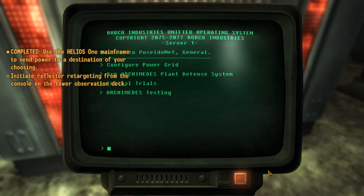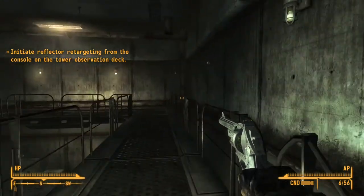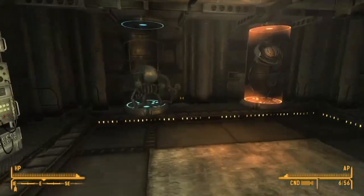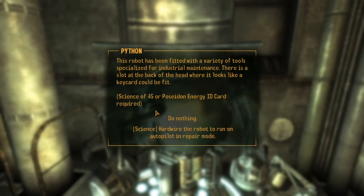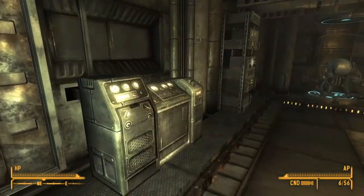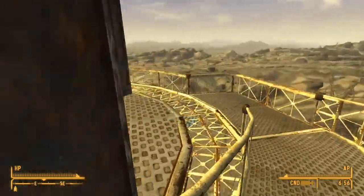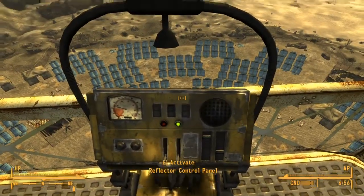Or you can go to Archimedes. There we go — and you can actually wipe out the NCR when you initiate the Archimedes Satellite Defense Relay, but I'm not going to do that since I still haven't decided on whether or not I'm going to go with the NCR. If you can't repair it, you can pass a 45 Science skill check, or get a Poseidon employee ID card and get it done. A Repair of 35 and one scrap metal is much more doable. In any case, activate it.